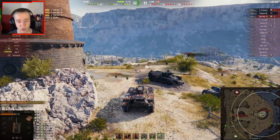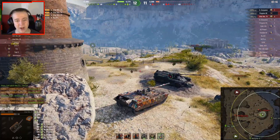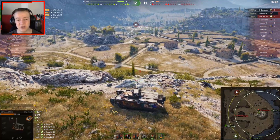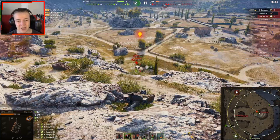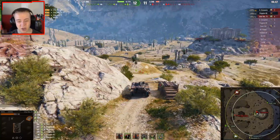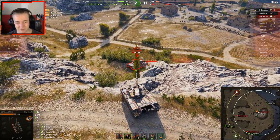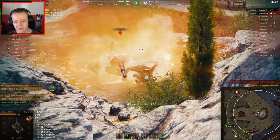So what is the siege mode? When you're out of it, you're slower but everything about the tank is better. When you enter siege mode, top speed goes from 55 to 75 km/h, reverse speed from 20 to 30, horsepower from 850 to 1250, and power-to-weight ratio from 28 to 42. But your gun gets worse, traverse speed gets worse, camo gets worse, and view range actually drops by 20 meters.